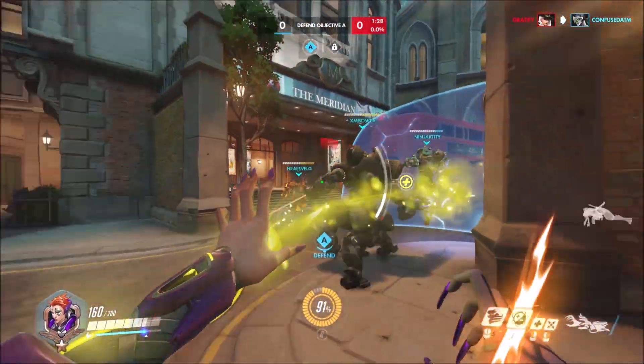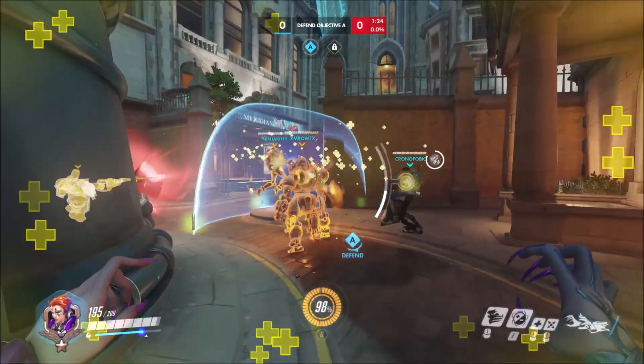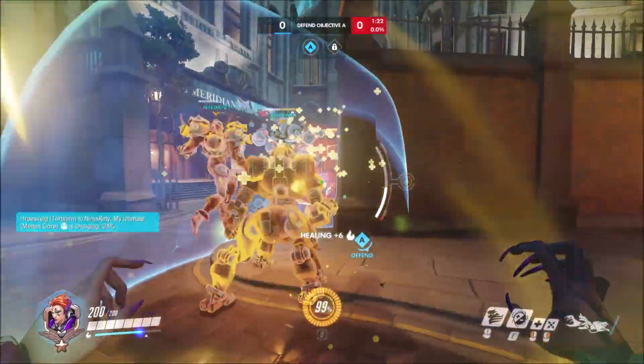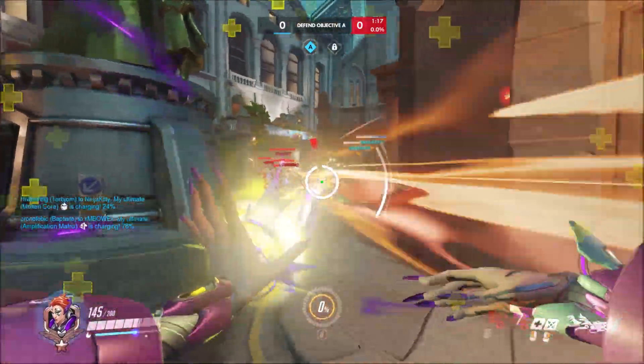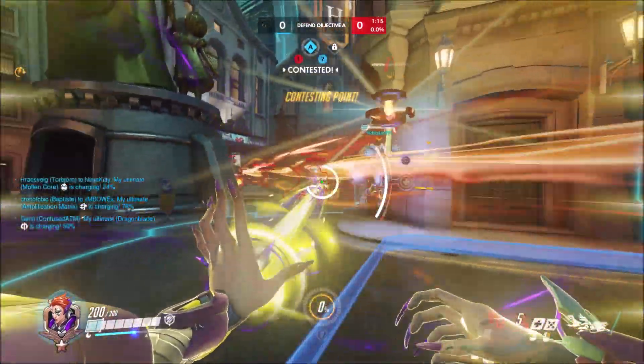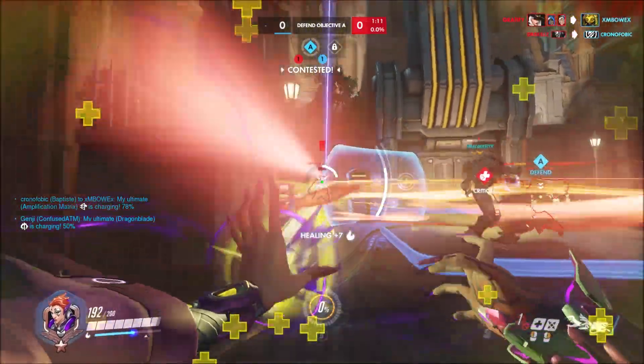Now you can see we are basically keeping them funneled in the choke point. What we want to do is use the Biotic Orb — both the heal and the damage — in order to build up our ultimate. The enemy Moira used her ult here. I waited a moment and then I used mine essentially to counter it.